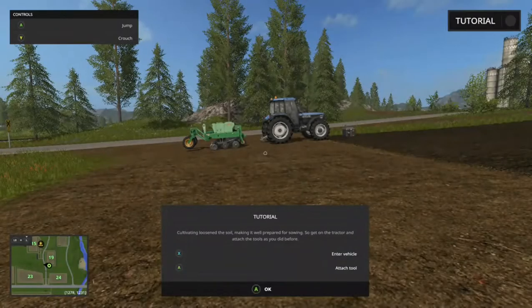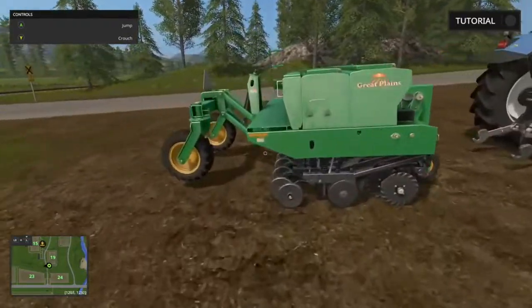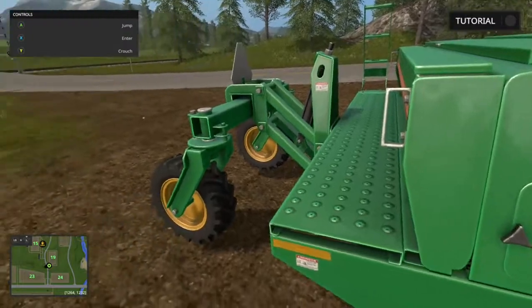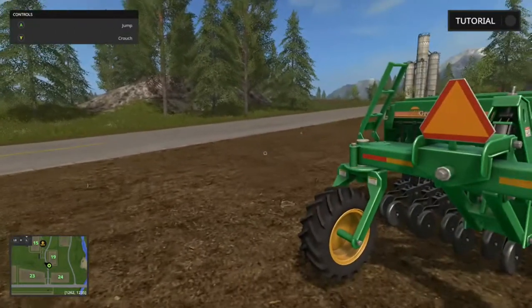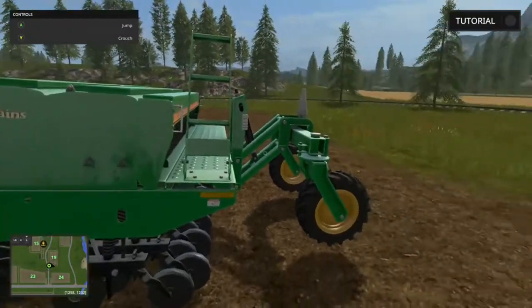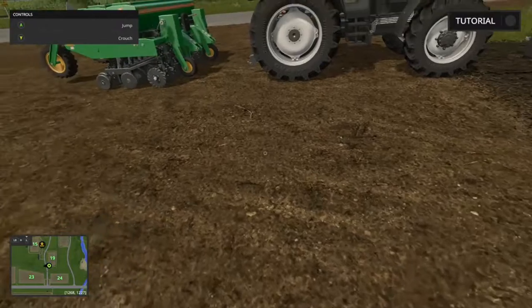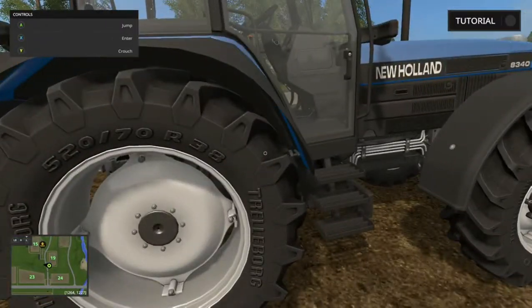Now let's get into the next tutorial. Cultivating loosened the soil, making it well prepared for sowing. Get on the tractor and attach the tools as you did before. We have the sower — a beautiful-looking piece of equipment that will allow us to sow fields. We also have the weight. I'm going to hop into the tractor. There we go — let me back it up.